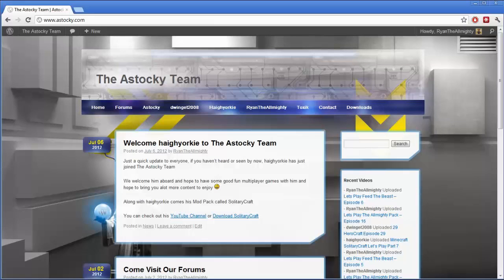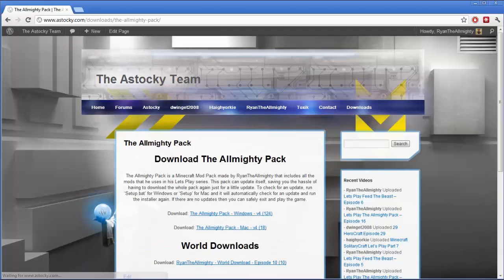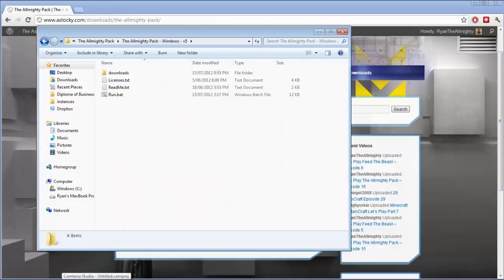There's also a whole bunch of new mods which I'll get into a little bit later. First, you'll want to go to astocky.com, go to Downloads in the top bar, then The Almighty Pack, and download The Almighty Pack Windows. That'll save version V5. Extract all the files into wherever you've got the previous version installed.